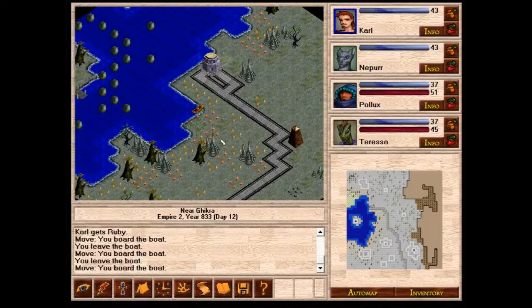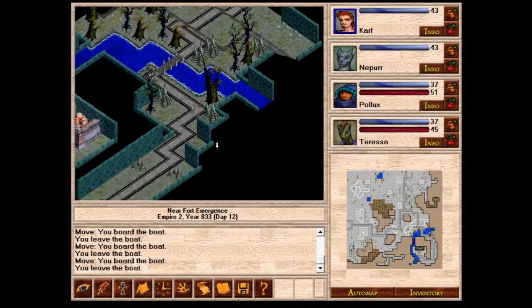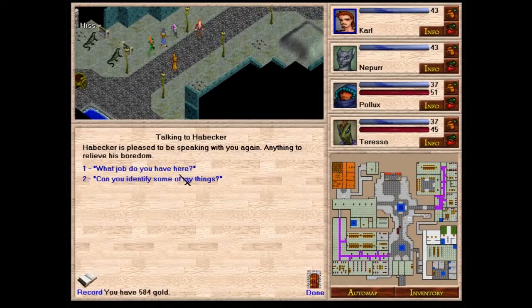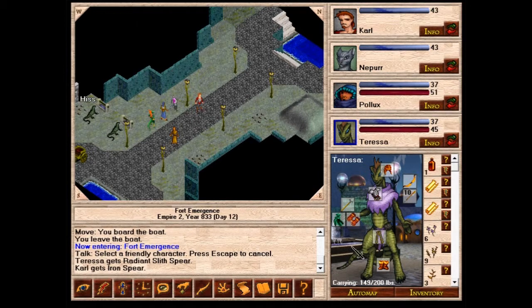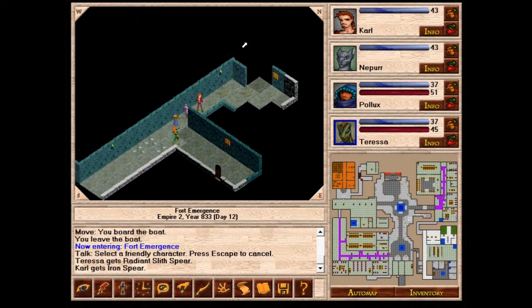Let's leave the boat by Geekra and head back to Fort Emergence to train up a bit, and get the spear identified — it could prove very useful for Teresa. The spear identifies as a Radiance Spear, 6 to 36! Holy crap, that's a lot! We give that to Teresa now — she's going to be a bloody powerhouse. Incredibly useful whenever we have regular fighting to do.